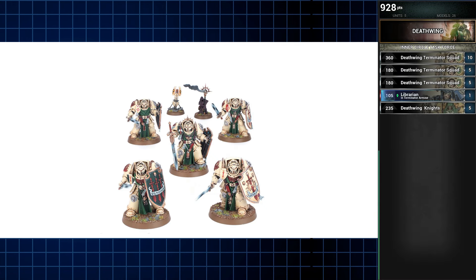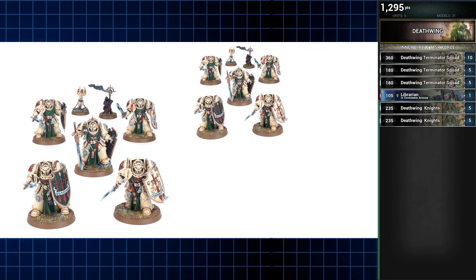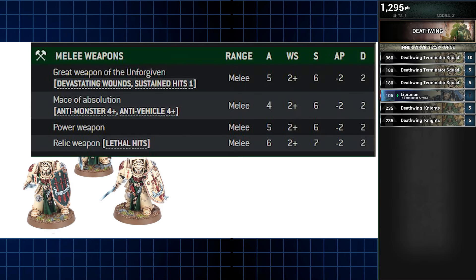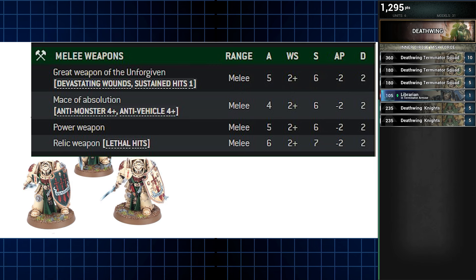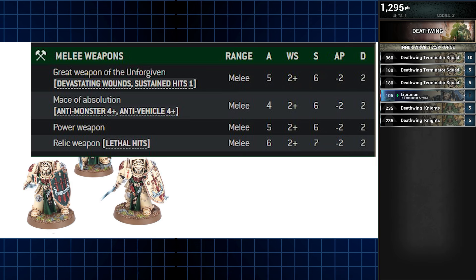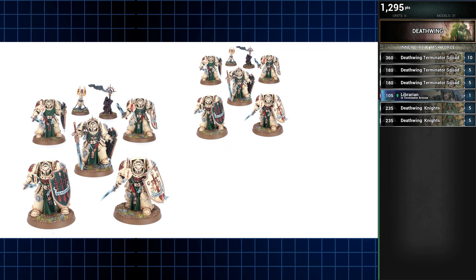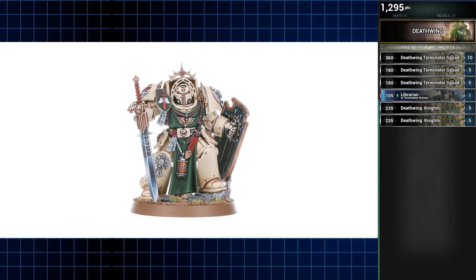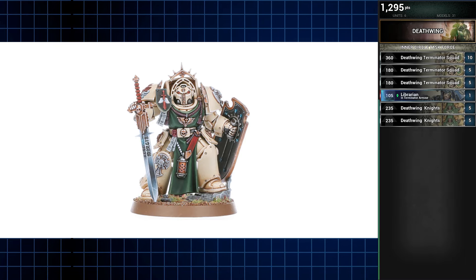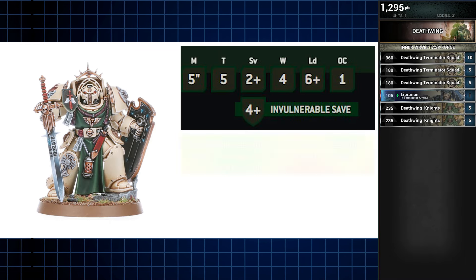Next we have two units of Deathwing Knights, each five men strong, and these glorious veterans of the chapter are each fully equipped uniformly. So one squad's got maces and the flail, with the other taking all power swords. This is mostly for style purposes, but the balanced data slate improving those profiles to a more reasonable standard doesn't hurt one bit. Deathwing Knights are the premier elites and stars of this list. They look imposing, are appropriately regal, and are chonky even by Terminator standards, with each model possessing four wounds.